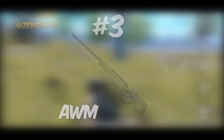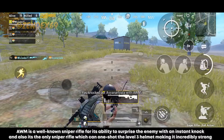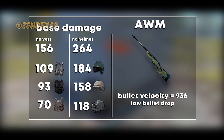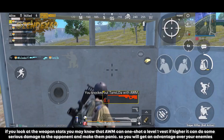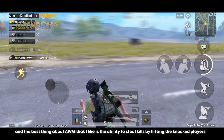Number 3 is another airdrop exclusive — the AWM sniper rifle. AWM is well-known for its ability to surprise enemies with an instant knock, and it's the only sniper rifle that can one-shot the level 3 helmet, making it incredibly strong at mid and long range. AWM also has the lowest bullet drop of any sniper rifle due to its high bullet velocity. It can one-shot a level 1 vest, and against higher armor it does serious damage, giving you a big advantage over your enemies.